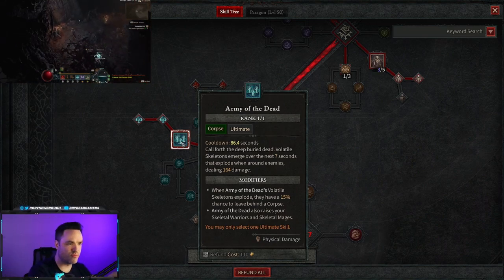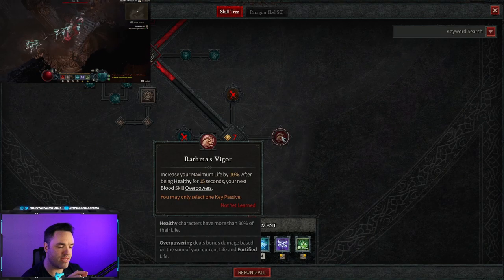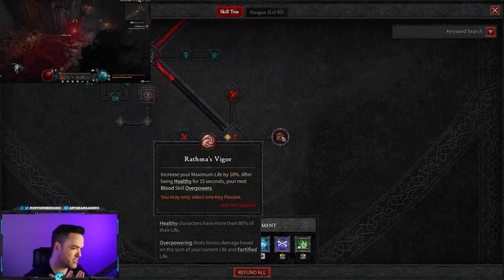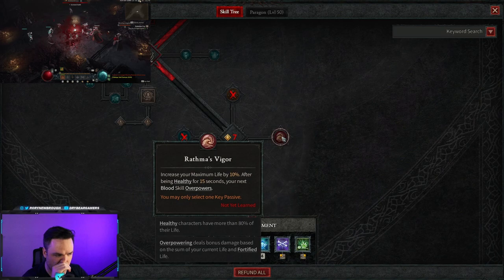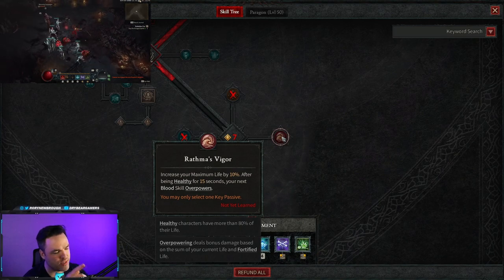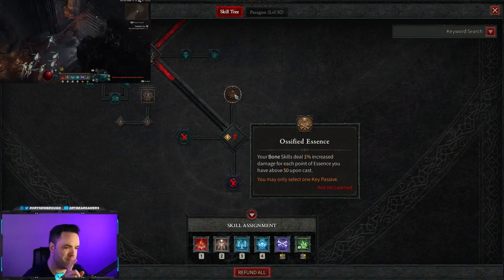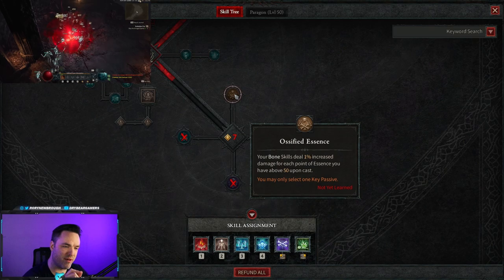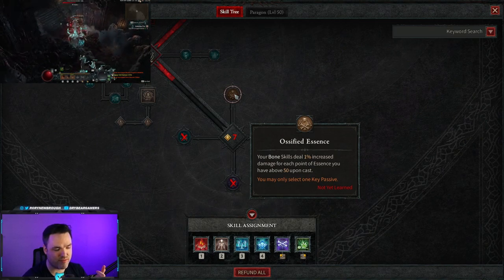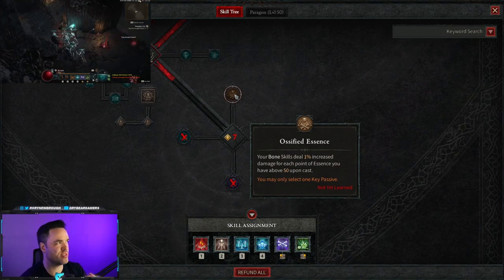For key passive, nothing fits perfectly, but I recommend Ossified Essence — the Bone Spirit/bone damage key passive. An alternative if you feel you're not tanky enough is Wrathful Vigor, which also gives bonuses on overpowers and is safer while leveling. But Ossified Essence is significantly better: for each essence above 50 you spend on Bone Spirit, its damage is increased. Combined with high crit chance, it makes Bone Spirit hit like a truck, and kills spawn corpses, continuing the cycle.